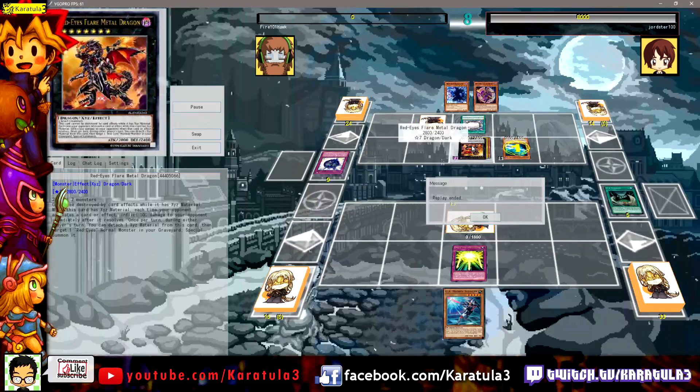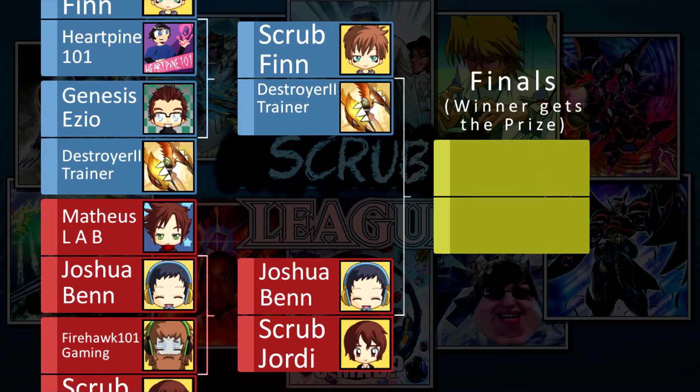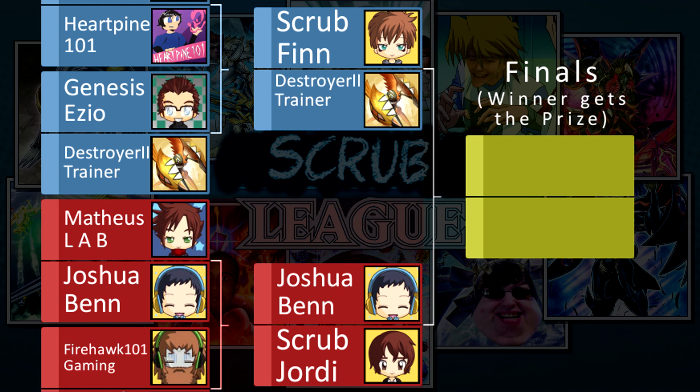That was a good play from Jordan to solidify the game. Jordan's through to the second round — that's the final game of the first round. In the second round summary: Finn, who was playing Dinomist, won and plays against another Dinomist player, Destroyer 2 Trainer. Joshua had a replay error but was playing Phantasm Spiral and will face dark magician player Jordan. Next video will be Finn versus Destroyer 2 Trainer in a Dinomist mirror match.